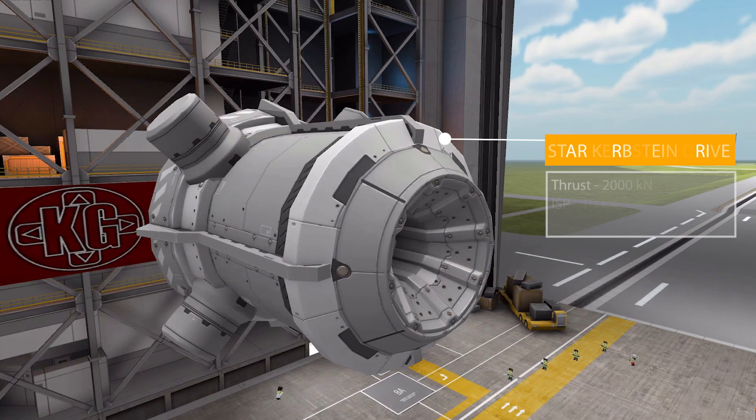The next one is the just gigantic Star Kerbstein Drive, meant to be used in space. It has a max thrust in vacuum of 2,000 kilonewtons with an ISP of 10,000, using liquid fuel and oxidizer, but once again electric charge — and quite a bit: 12 electric charge per second for this thing to run. But boy does it produce a lot of thrust.